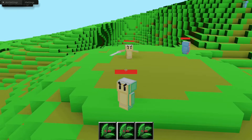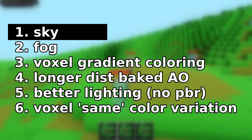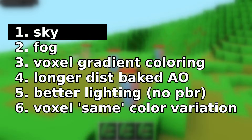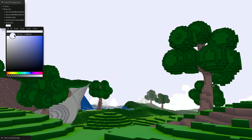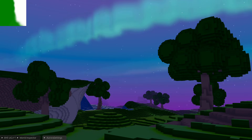My voxel game was in desperate need of some graphical overhauls. I have a lot of things to improve, but sky shading happened to be at the top of the list. When I started this, I honestly underestimated the impact a good sky shader would have on my game. Just look at the comparison from clearing the screen to a solid color to, well, using this.